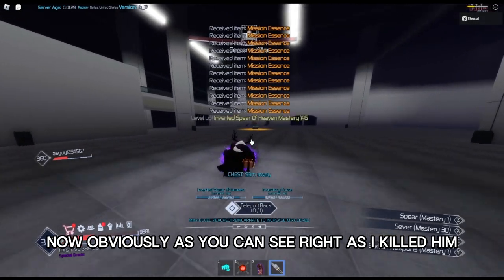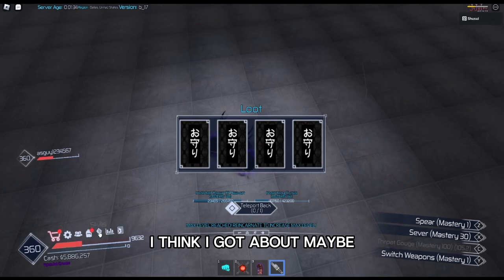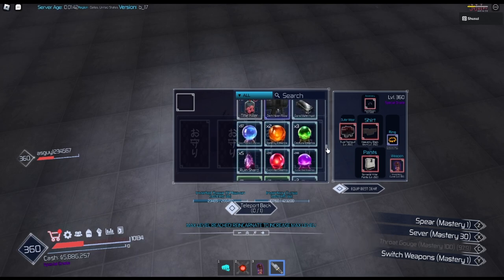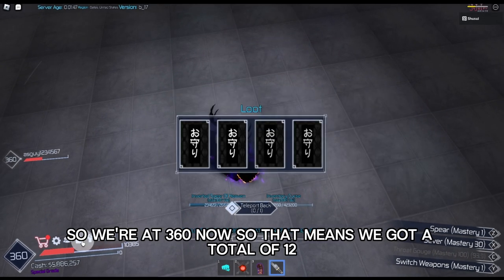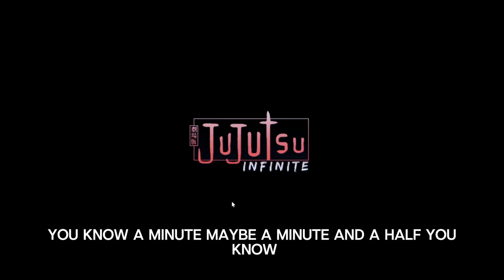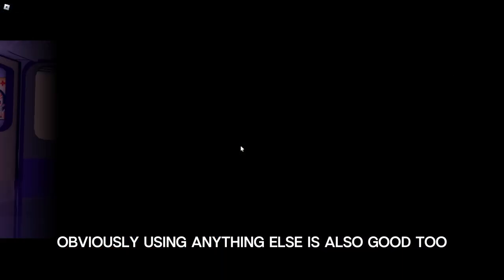Obviously, as you can see, right after I killed him, I got a whole bunch of Mission Essence. I think I got about — let me check — I was at 348 before, and we're at 360 now. So that means we got a total of 12 from just that one encounter. And I beat him in the span of like a minute, maybe a minute and a half. That's just because of what I'm using, but obviously using anything else is also good too.